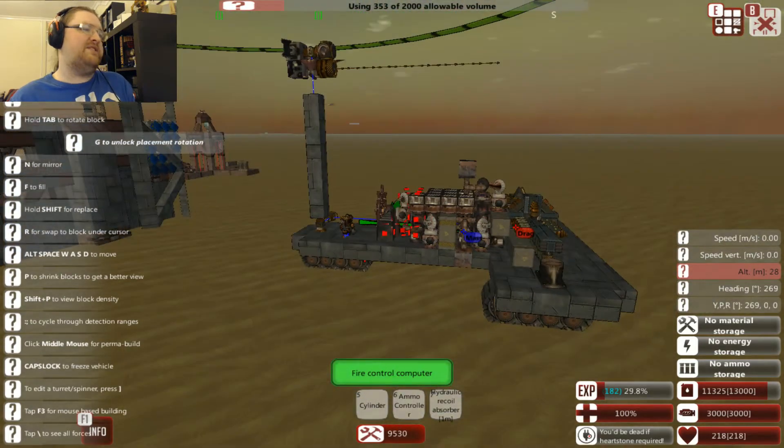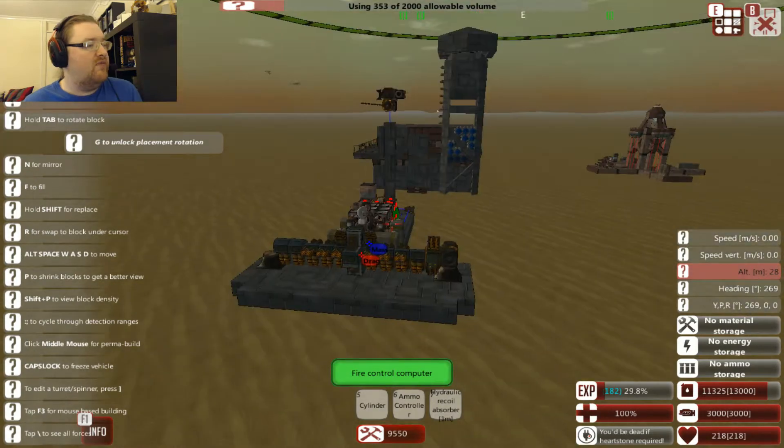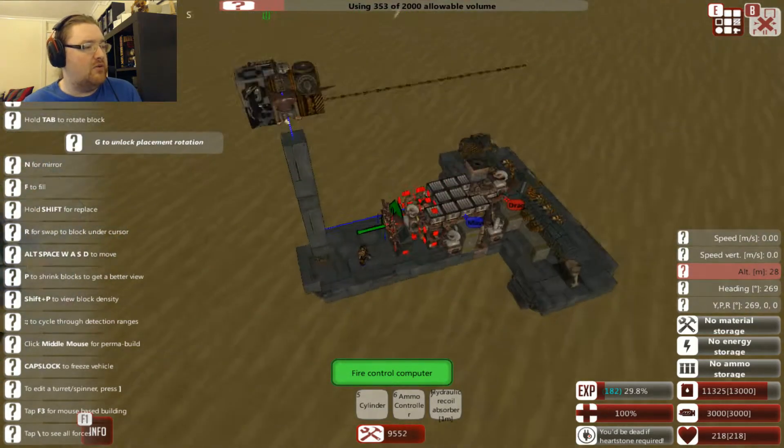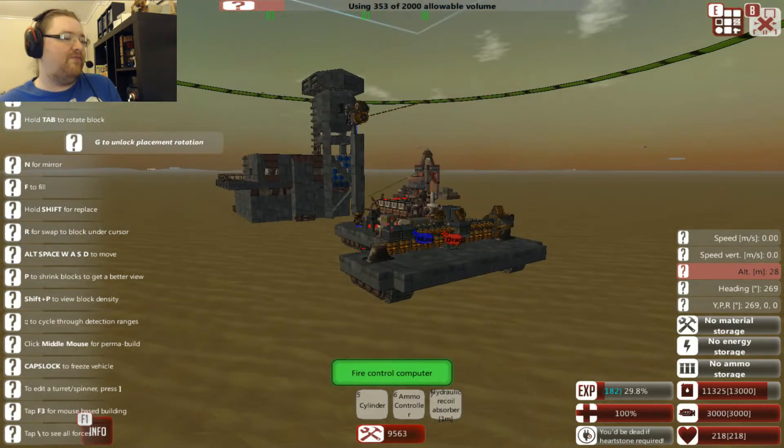That is the basic laser system — it's fast tracking, pretty accurate, really long range, hits hard enough to knock out most small blocks in a single strike. Bigger blocks will take several, but it fires incredibly quickly. So that is going to be the basis of this new anti-aircraft, anti-light-vehicle tank.